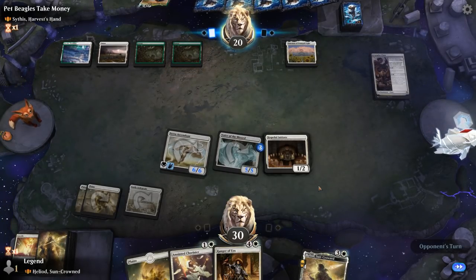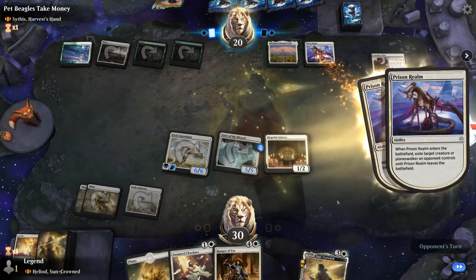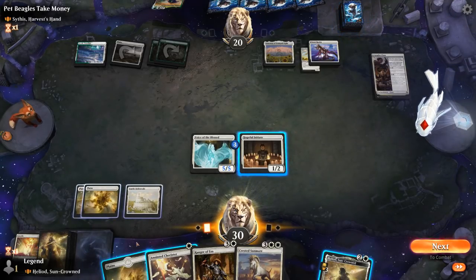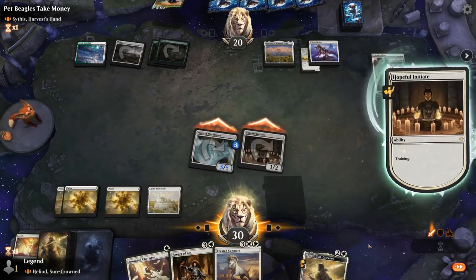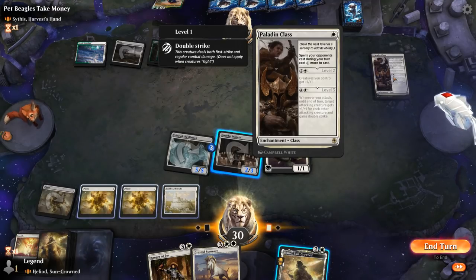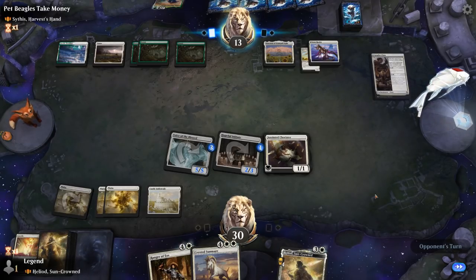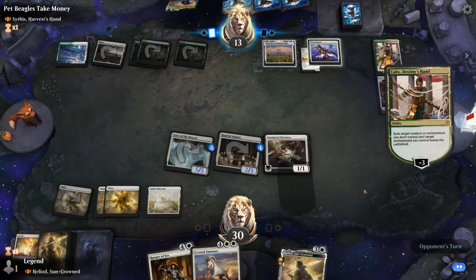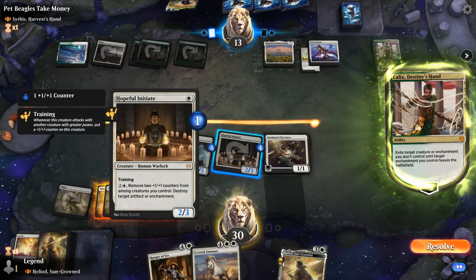Next turn we can double spell — Scythus into maybe a one-mana enchantment, Sanctum — so they can draw right away and get some value. We drew the right cards for the matchup. Ascendant grows up to a 6/6. Hope there's no sweeper. Prison Realm goes for Serra Ascendant, but we can still free it with the Initiate eventually. I'll attack with the team — we can use the Initiate at instant speed, then still play Chorister. Calyx can exile something. I could destroy whatever they target here — so I could destroy the Sanctum to keep my Voice of the Blessed around or get my Serra Ascendant back. Guess we'll destroy the Sanctum.